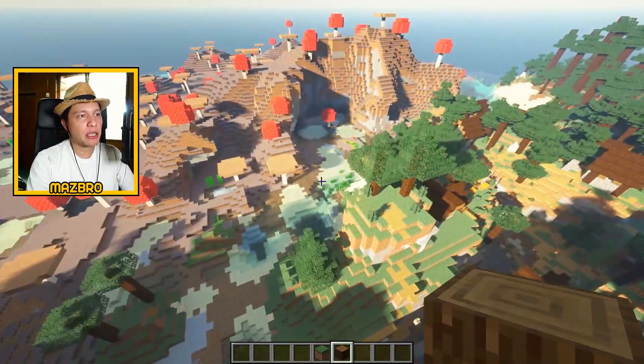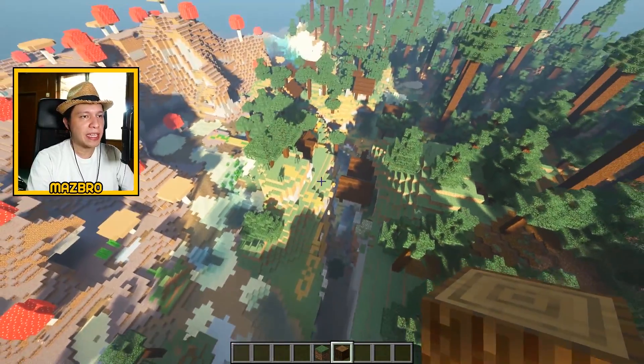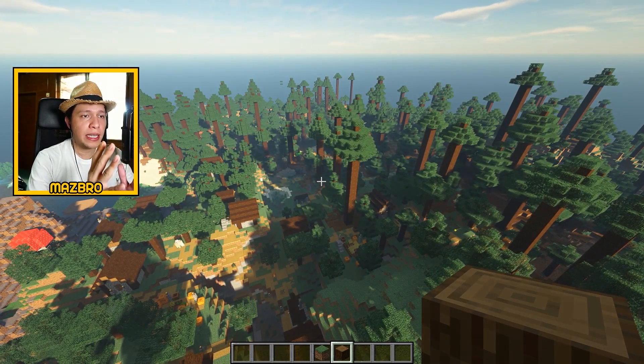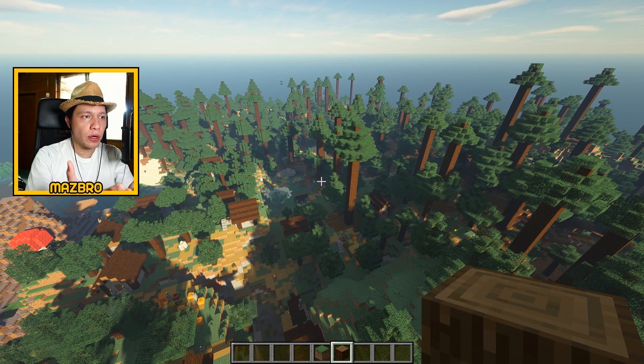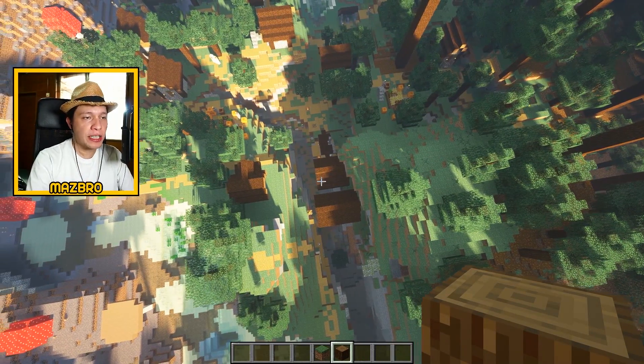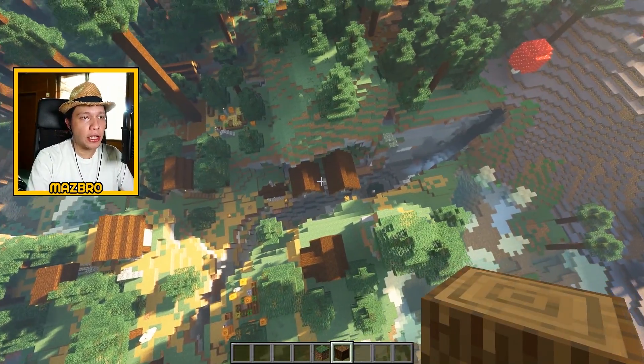It's right by a mushroom biome — super cool ravine. And to the right is a giant tree taiga biome, which is also one of the rarest biomes in the game. So it's an incredible combination: two super rare biomes with an incredible village in the middle. Now if you've been following this channel for a bit, you'll know this seed is not new — I've posted it in one of my earliest videos.